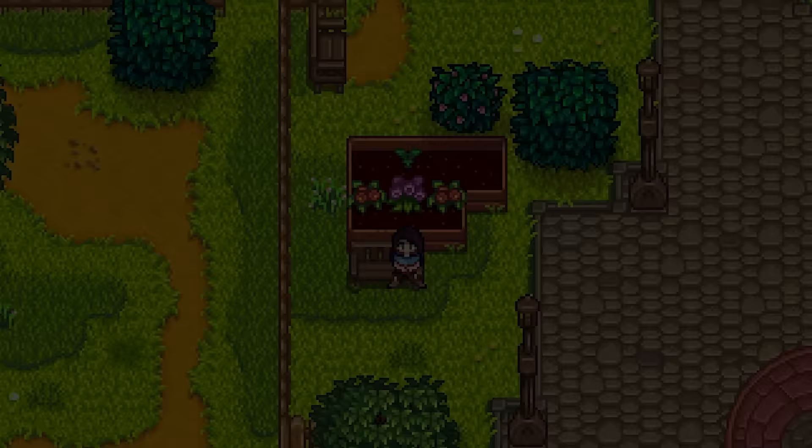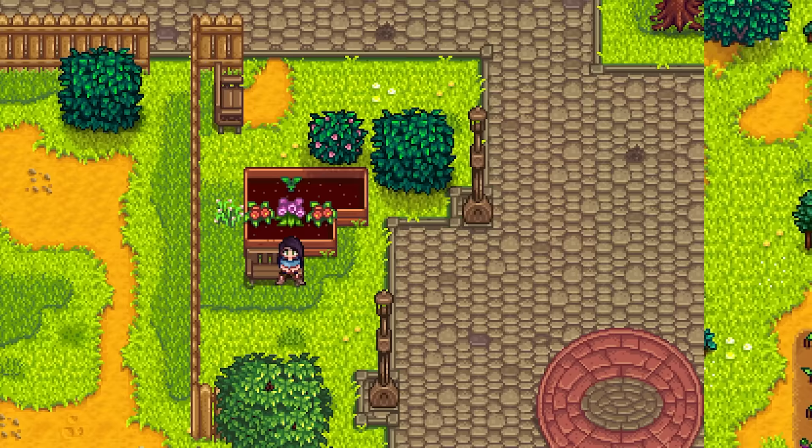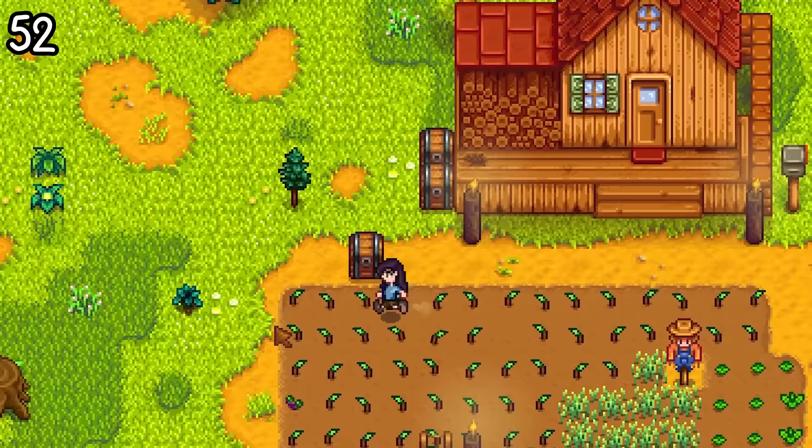Something that has plagued me since I first played Stardew Valley has finally been fixed. You can now move your chest with items in it by hitting it with your axe in the direction you want it to go. Moving chests used to take me an entire Stardew day — now I can do it with a few simple hits.